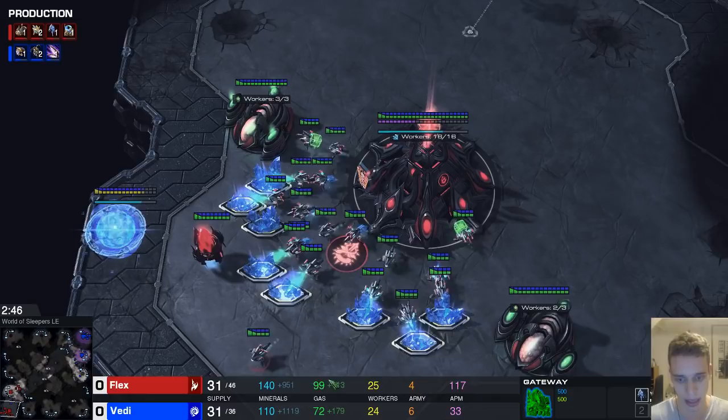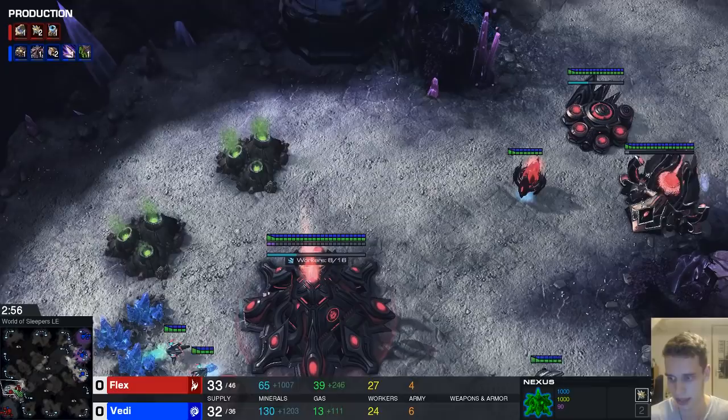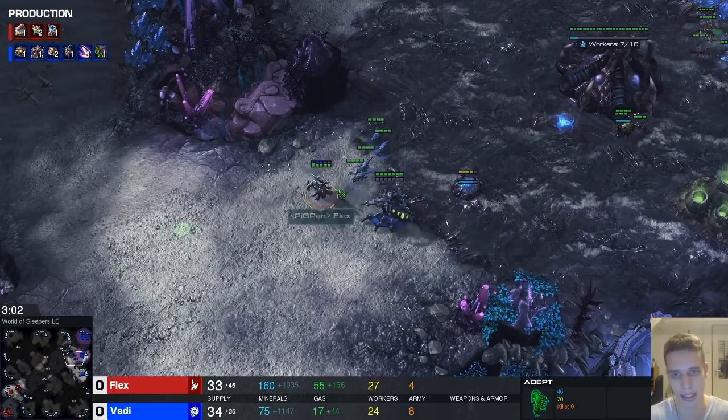No robo on the way yet but he doesn't have the money. Robo goes down exactly when he has the money — 150 minerals, 100 gas. Probes being pulled out of gas at the correct time as well. My boy Flex sure knows how to copy a build order.